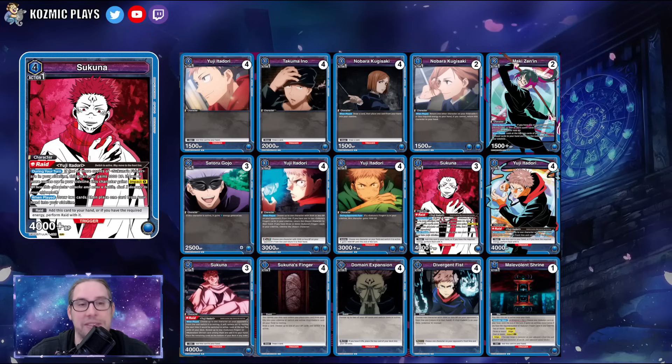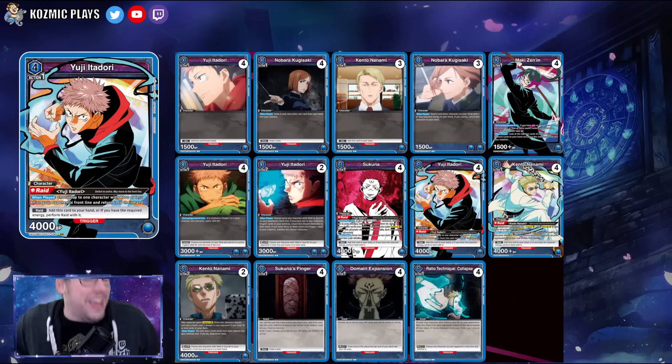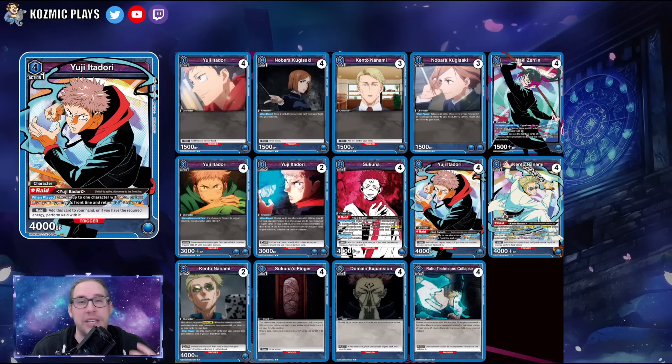Next up is the Nanami deck — or 'Ugi 2.0' as I'd call it. The Raid Ugi is just insane; there's a reason it was $40–$50 in Japan. Having a 4k bounce is effectively removal in this game, because every action point matters. If it comes out of life for free, it's soul-crushing to have your main threat bounced while your opponent suddenly gets a 4k blocker.